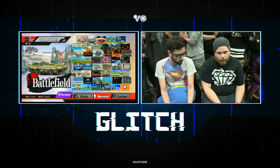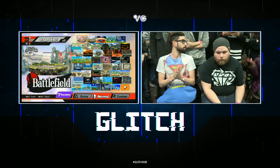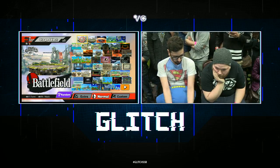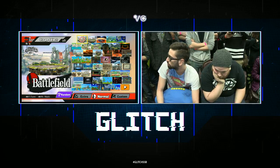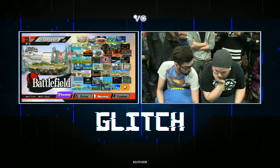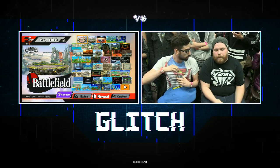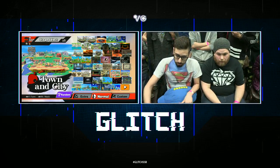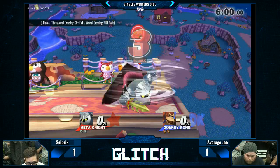Average Joe considering the counter pick carefully. See, if he goes to a stage with a low ceiling, you've seen Seabrick time and time again get those upper strings but they don't kill. Average Joe also wants a low ceiling, but I think he also doesn't want the platforms — the platforms are definitely helping Seabrick more. I like this for Average Joe — the platforms could mess up Meta Knight's combos if he lands on them.